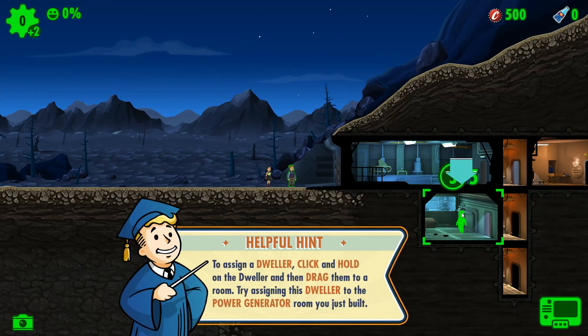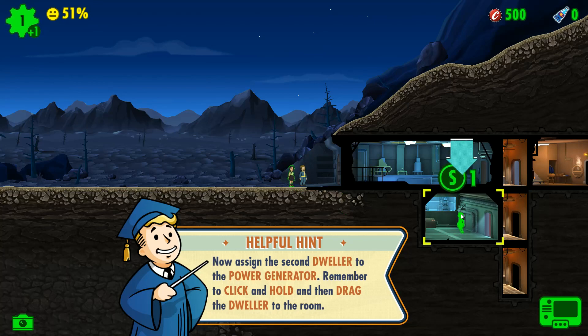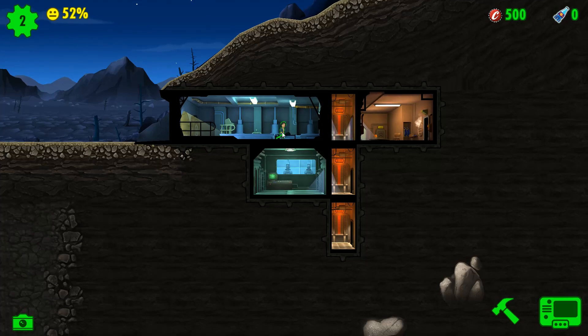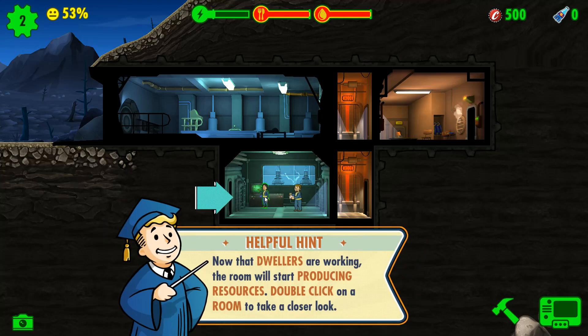So we can drag him over here. She's only got a strength of one, so she's going to be better elsewhere. I'd like to click on her to see what the rest of her attributes are. Now that dwellers are working, the room will start producing resources. Double-click on a room to take a closer look.